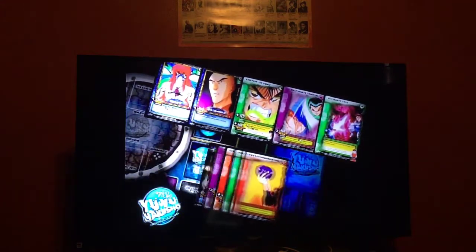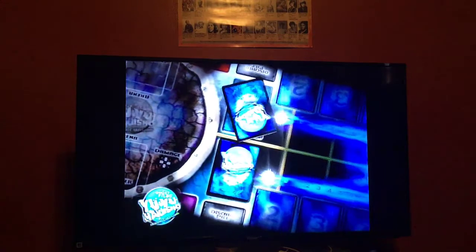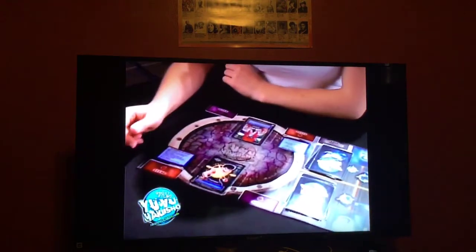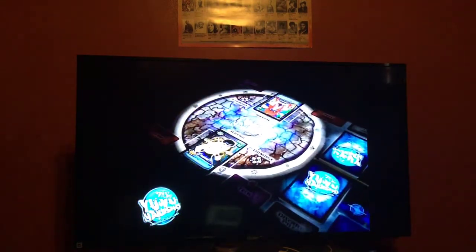Place the Yusuke deck face down in front of you. Place the Rando deck face down across the table. To show that Yusuke and Rando are in combat, take the top cards from each deck and place them across from one another in the arena.